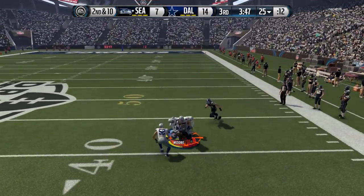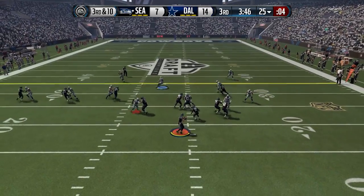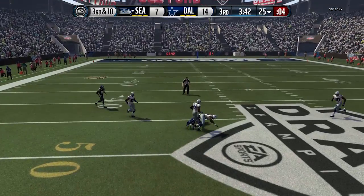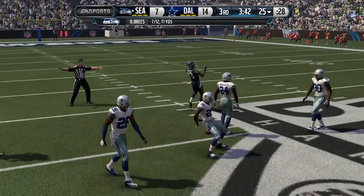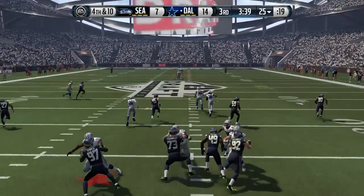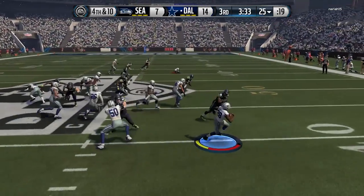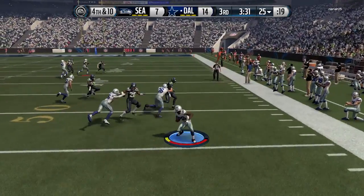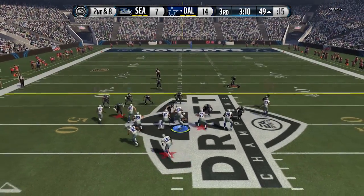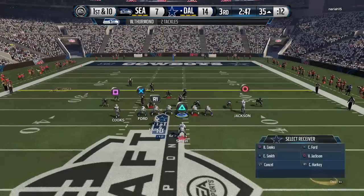Second and 10, my opponent throws into traffic again — another incompletion, probably could have been intercepted. He just continues to throw into coverage, looks like he's throwing it into coverage on third and 10 as well — no completion. Fourth down, I'm expecting a punt. We bring our guy back to set up an extra blocker, and Arenas makes a great return — breaks two tackles, gets off the edge, nearly takes it to the house before finally being tackled. Pretty impressive punt return.